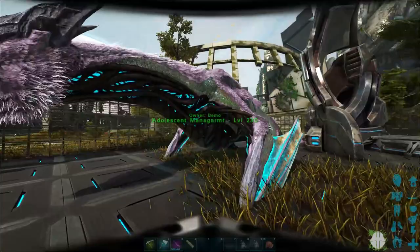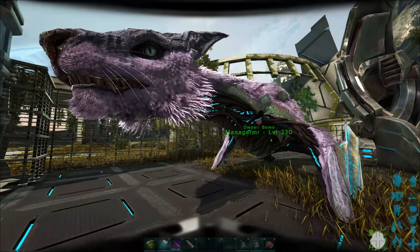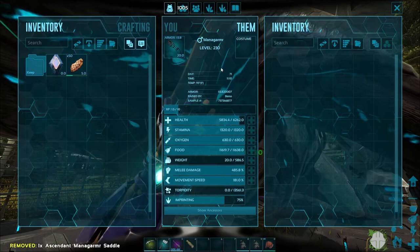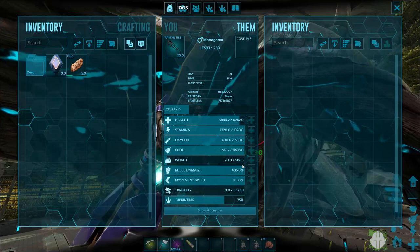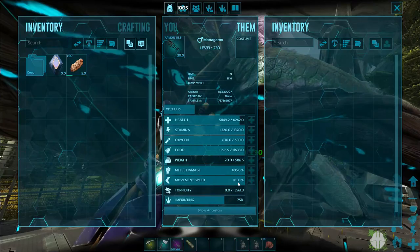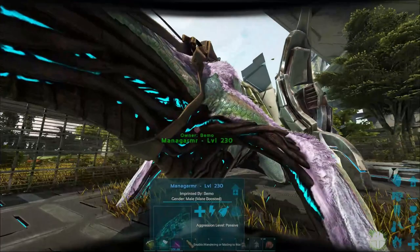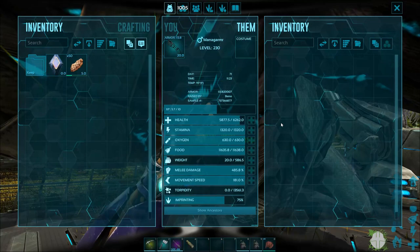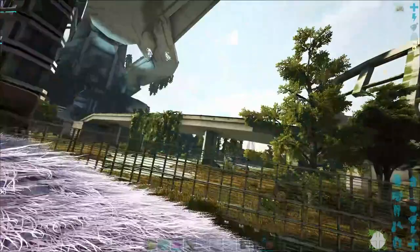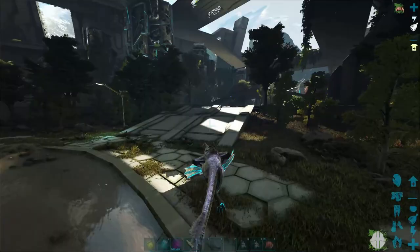The little buddy is just about raised up. I'm not going to be able to get the last imprint — it's too close on the imprints to get a full one. He wanted a cuddle and two walks, and the walks just take so long. Here's what we got: 6200 on health, stamina is 1320, weight went up to 586, damage went up to 485, and movement speed went up to 181. This is actually the second one — I forgot to turn off mating when the first one came out. The first one was like level 221 and this one came out as a 230, so it worked out in our favor. Kind of sucks we didn't get the full imprint, but he's stuck — let's take him for a quick spin. That 181 movement speed is awesome, we definitely need to work on his stamina.